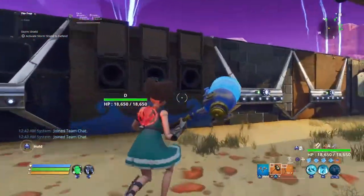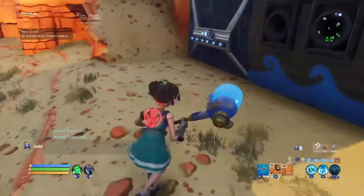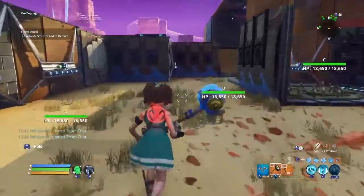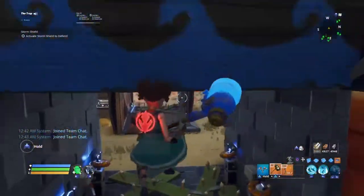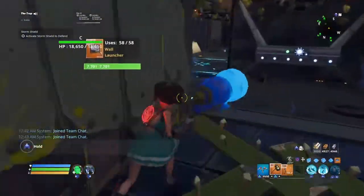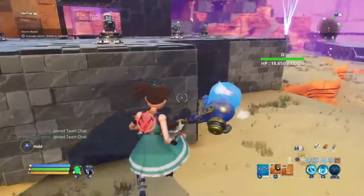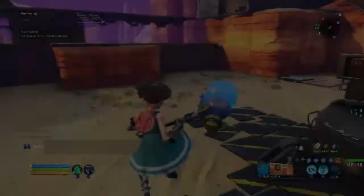I got a couple of wall traps over here in case flingers try to come around. I'll get to that later though. That's the storm shield — let me know what you guys think, anything I should add or take away. I think it's pretty good because every time I've ran candy I passed it, other than getting kicked. Let's move on to the next amp.